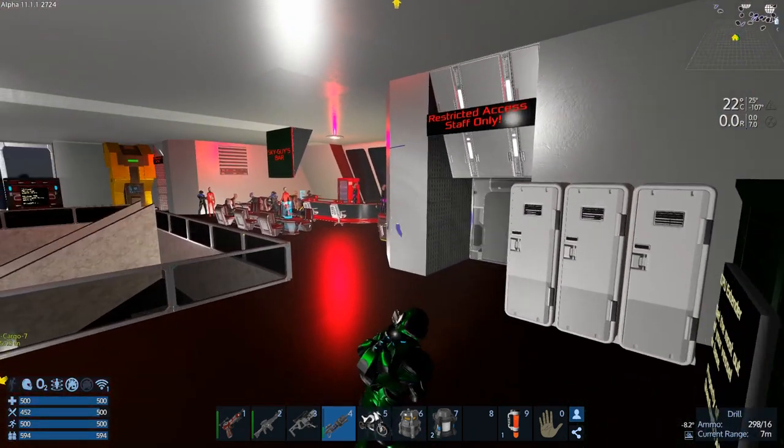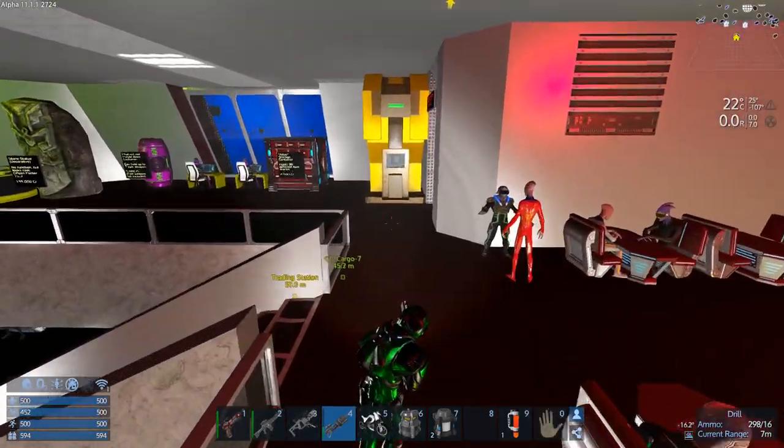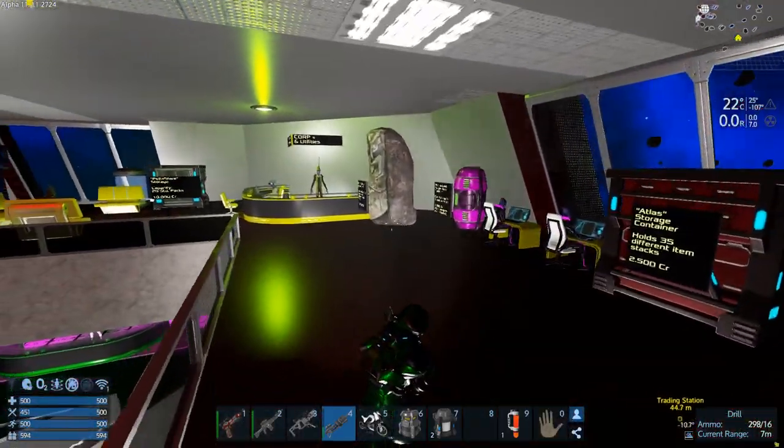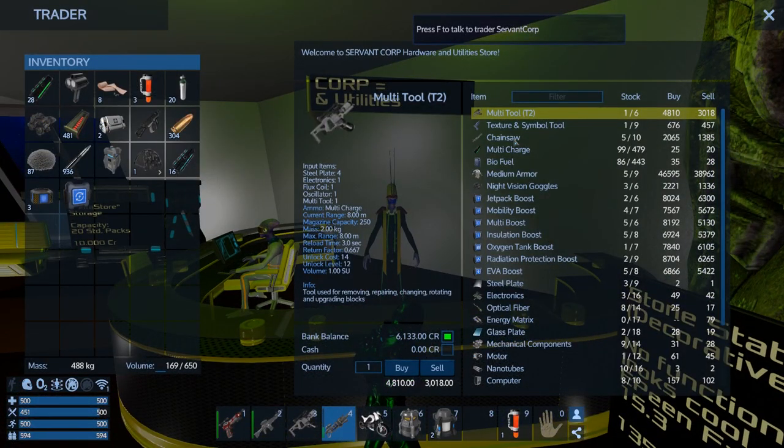So let's go make five more chainsaws. Then we're going to see how much we can get off a bar just cashing in coins, as opposed to making an EVA boost or a couple of EVA boosts. The EVA boost was going to get us $54.22 out of it.